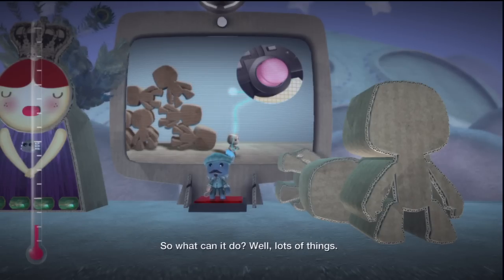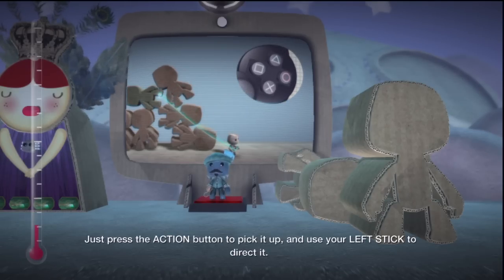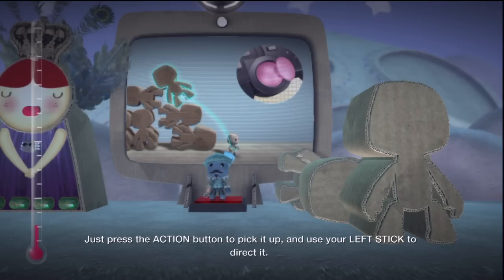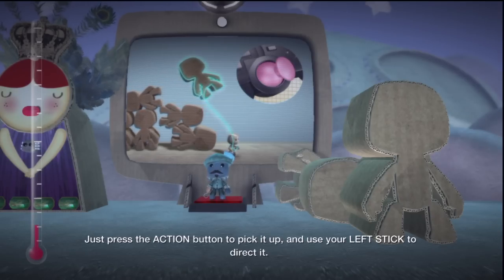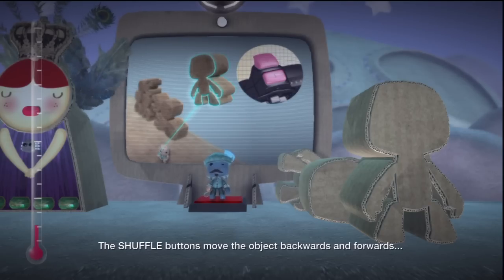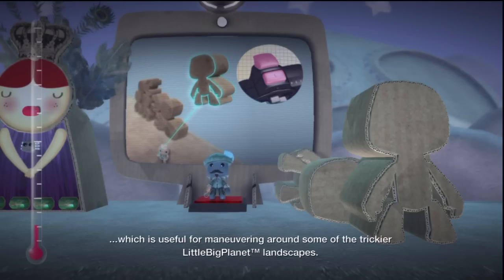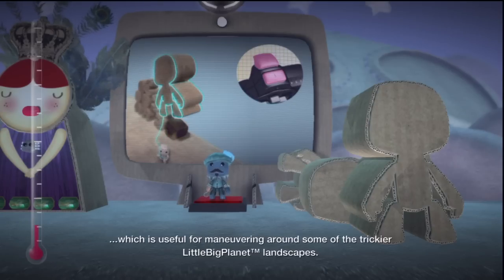So, what can it do? Well, lots of things. Firstly, it can move pretty much any object or obstacle you find around you. Just press the Action button to pick it up and use your left stick to direct it. The Shuffle buttons move the object backwards and forwards, which is useful for manoeuvring around some of the trickier LittleBigPlanet landscapes.